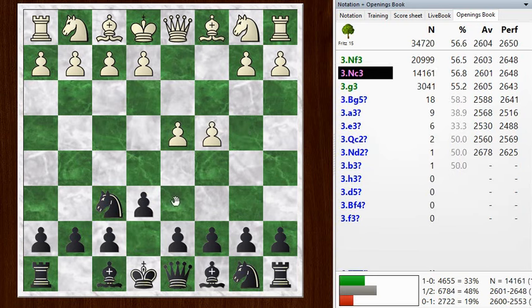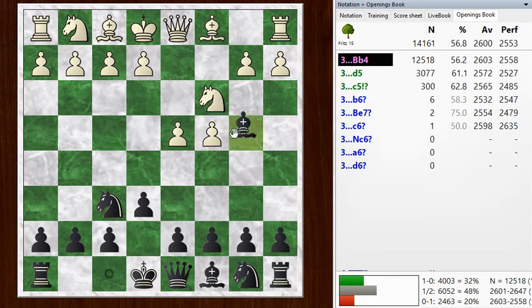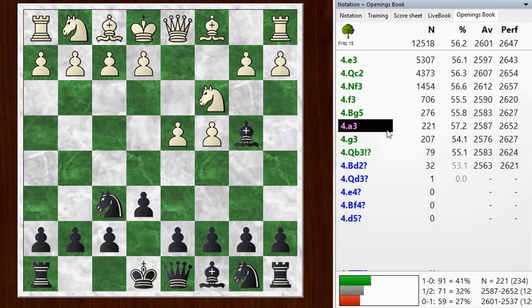He played c4, I went e6, he goes knight c3, allowing the Nimzo, and I play it. And now he plays a3. This is the Sämisch variation. You can see it's well down on the list of popular moves. The top ones are e3, the Rubinstein variation, which I play.